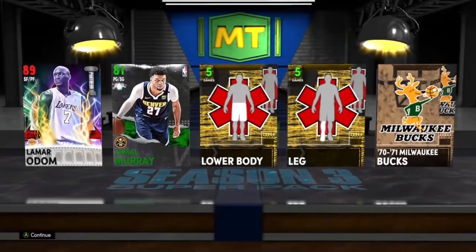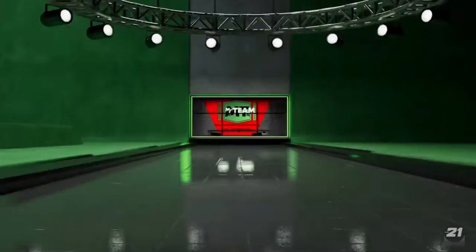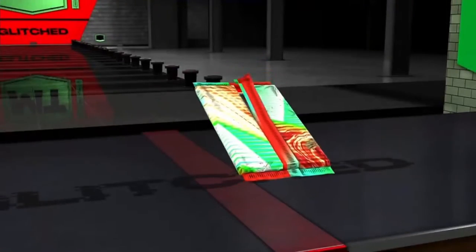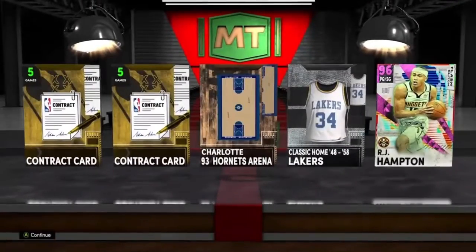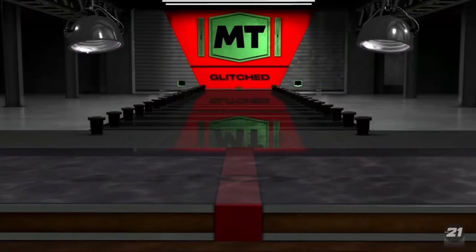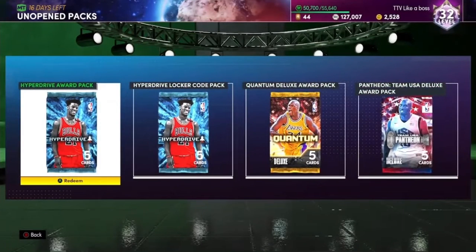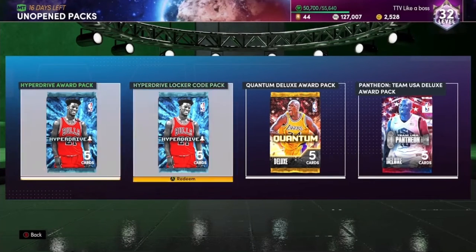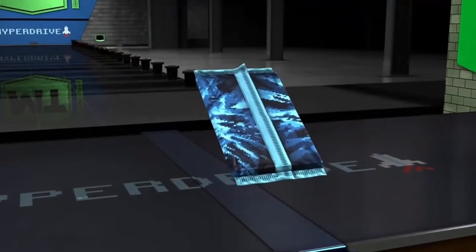Lamar Odom Pantheon — that's not good. Opening the Glitched pack, hoping for a LaMelo Ball. We get a Pink Diamond RJ Hampton — okay, best pull so far, definitely. These packs just came out a couple days ago — got them from a locker code and a challenge. They're Hyper Drive packs, hoping maybe for an Invincible Jimmy Butler.